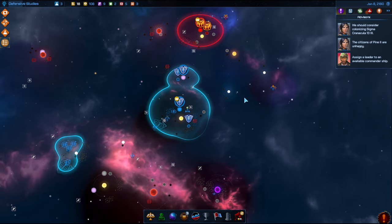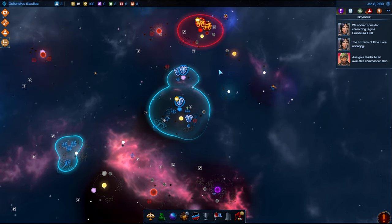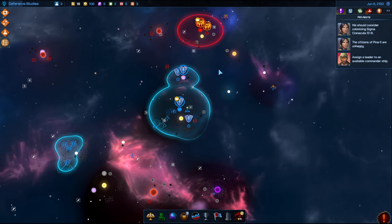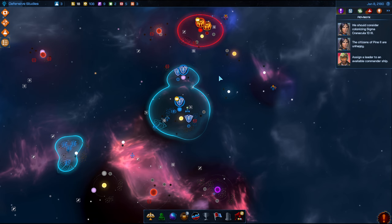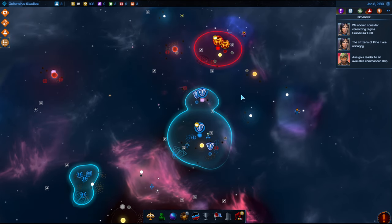Hello, welcome back to Galactic Civilizations 4: Supernova and our tutorial series — our final day with our tutorial series here. I want to make sure we cover a little bit of combat today, and I want to talk about some of the custom civilization creation that you can do, and kind of what a normal game would look like when you start rather than just a tutorial. So we'll cover all that stuff today. Thanks again, Stardock, for sponsoring this series.